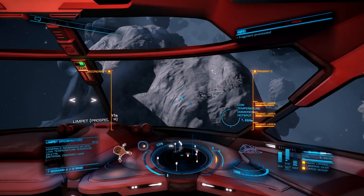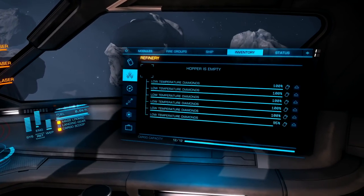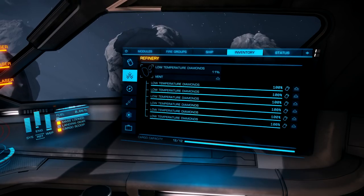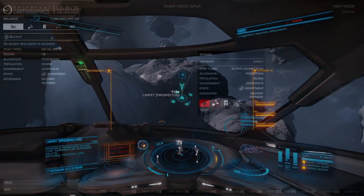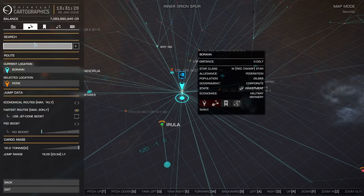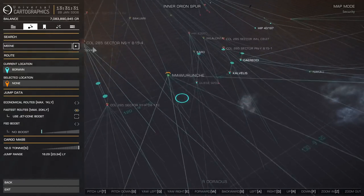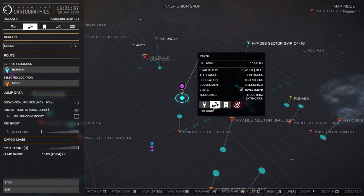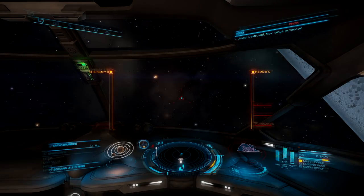That should do it — let's get the heck out of here and go to our sell location. Remember when I said box of tissue paper without any tissues to protect us from the harshness of reality? This Adder has absolutely no shields and we are most definitely going to be interdicted or at least have an attempt made on our way back to our sell location.